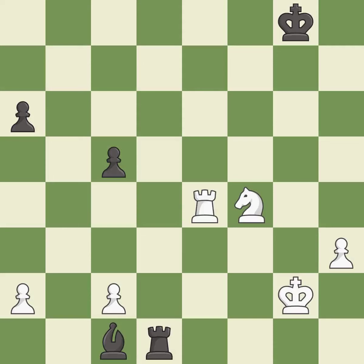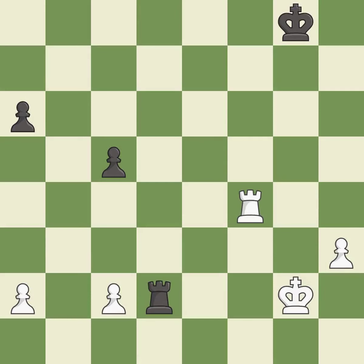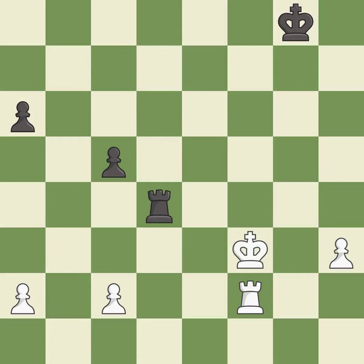This defends the attacked knight — it is excellent. This maintains the balance in material with a good trade — it is best. Takes back — it is best. This creates a threat to win a pawn. This is the only move that works — it is a great move. This defends the attacked pawn — it is best. This move puts the rook on a safer square — it is best. That's what I would have recommended — it is best.